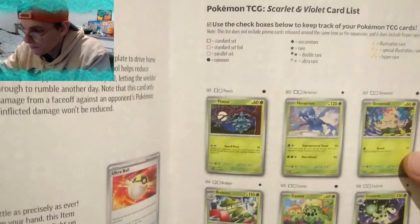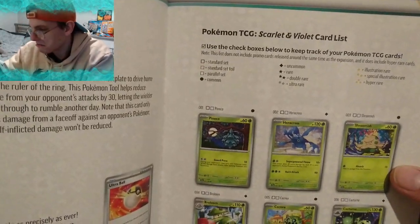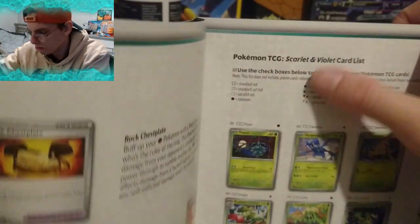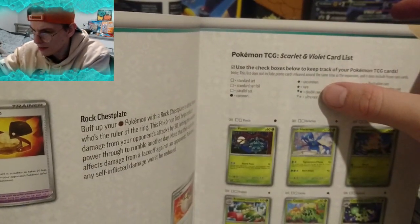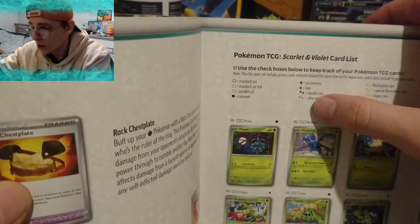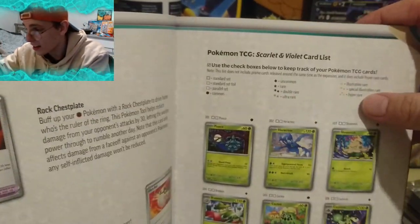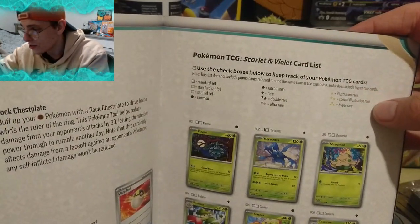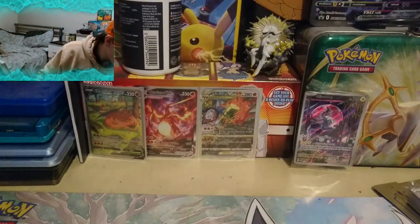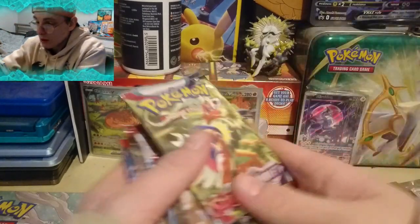A rare is just a single black star — the usual. A double rare — I think now all reverses are rares, so they all come with a black star. The double rares are for holos and the regular EXs I believe. That Spidops we got, which was a double silver star rare, is an ultra rare. Illustration rares come with a gold star. Special illustration rares come with two gold stars. And a hyper rare comes with three gold stars. So here we will hopefully pull a hyper rare today.